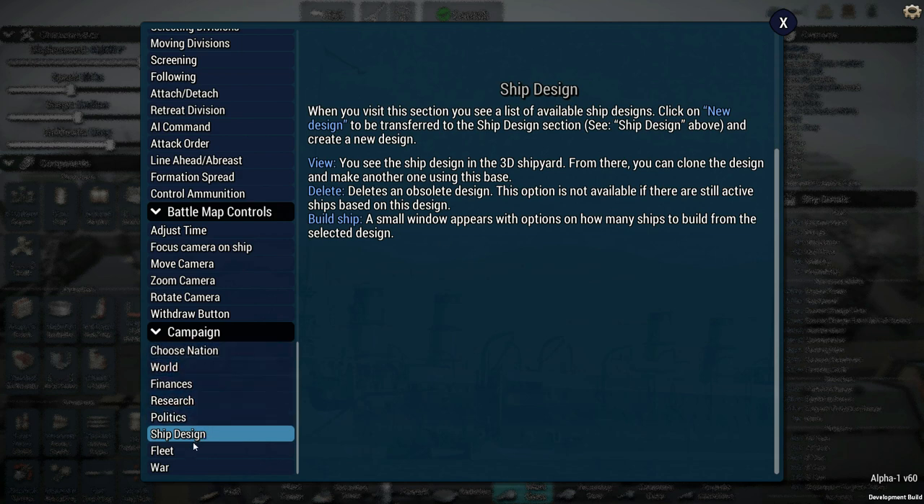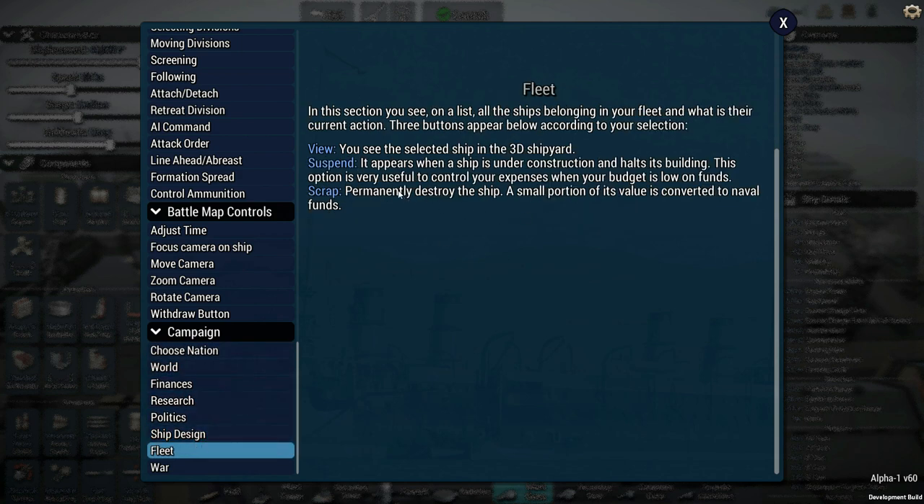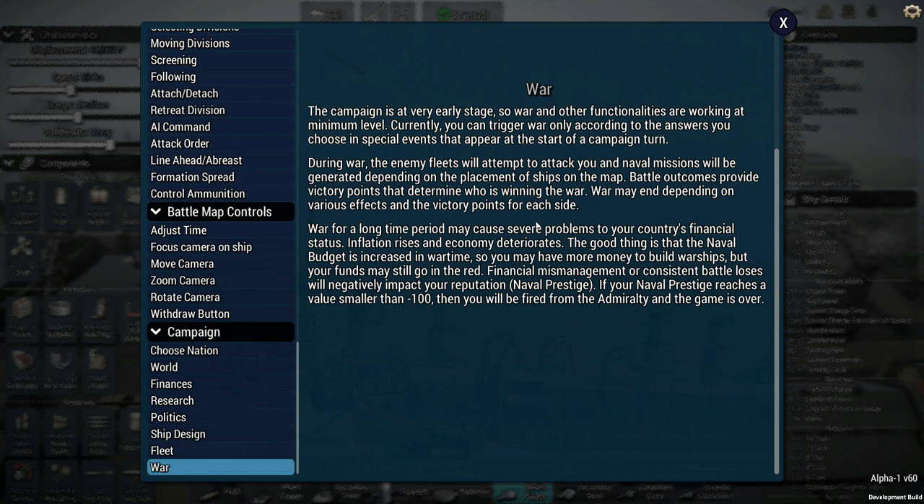For ship design we've already seen some of that. You can scrap ships and suspend construction. For war, missions are dynamic and generated depending on the placement of your ships on the map. Battle outcomes provide victory points that determine who is winning, and war may end depending on various effects. This seems to be a lot less linear and a lot more dynamic than, say, Ultimate General: Civil War. Man, I am dying for this campaign mode to come out.